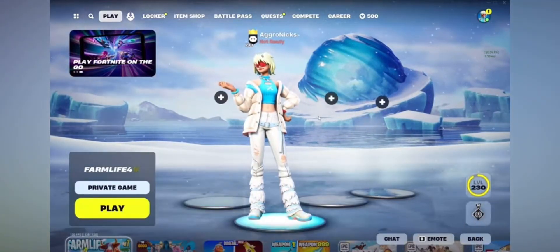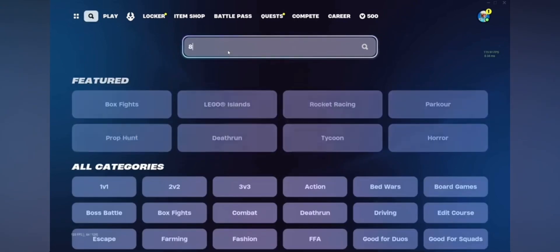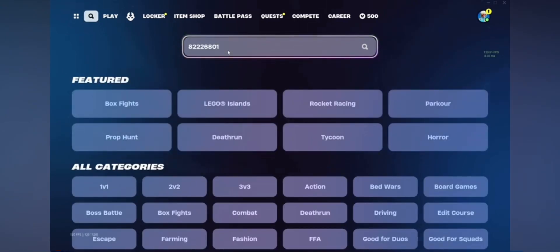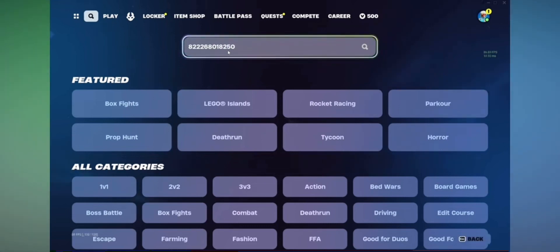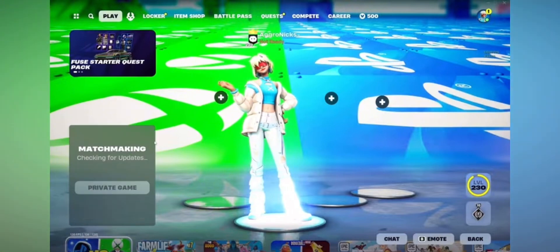What's going on, you guys — it's your boy Nick, back with another crazy video. Let's get straight into this. You're gonna want to come to the top and type in the code: 8222 6801 and then 8250. Click pause the video, click enter, and it's gonna pop up with this map. Click on it, click select, make sure you guys are on private game, and press play.